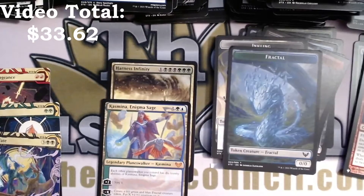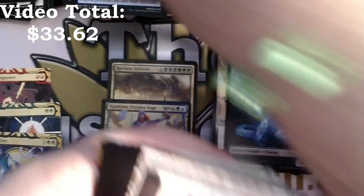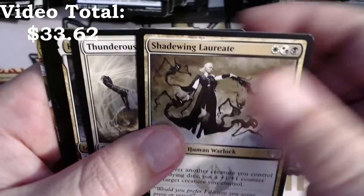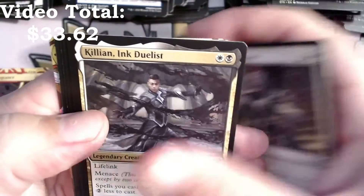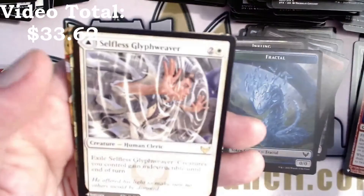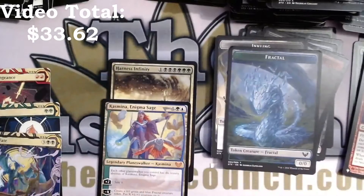We're down to the last six packs. Holy smokes, the mythics have not been showing up for this second box at all. Silver Quill. Shadewing Laureate, Thunderous Orator, Killian Ink Duelist, Reflective Golem, Silver Quill Silencer, Selfless Glyphweaver, Snakeskin Veil, and a foil Claim the Firstborn with a Pest token.